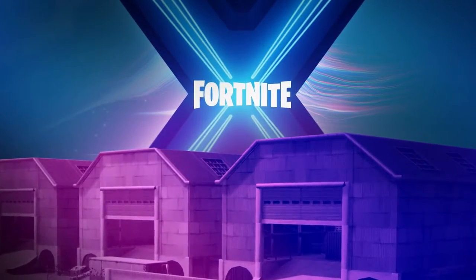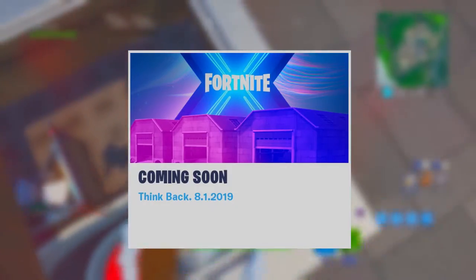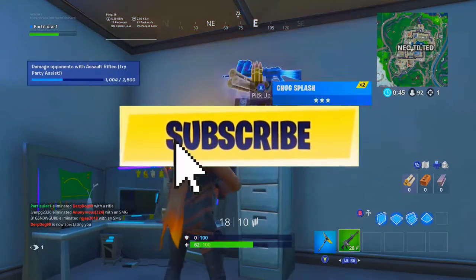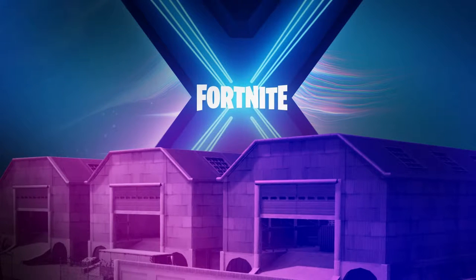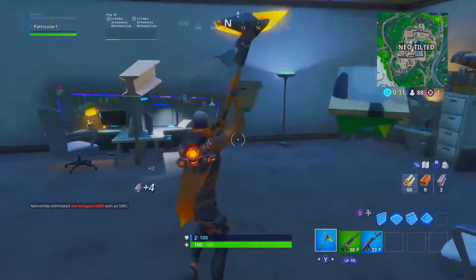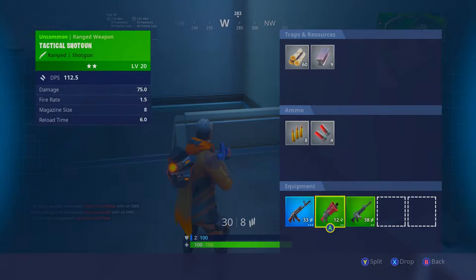Our first teaser for Fortnite Season 10 is here. Coming soon — 8-1-2019, so that will be August 1st 2019, is when Fortnite Season 10 launches. If you take a look at the picture, that is Dusty Depot — not Dusty Divot — but from the OG Season 3 and down. Dusty Depot will be returning in Fortnite Season 10, so it's very possible that Fortnite will be bringing back many old locations.